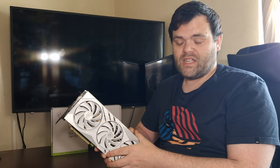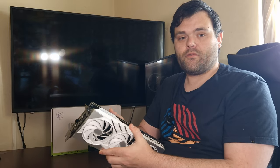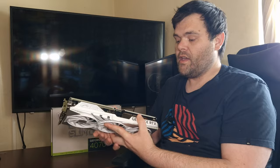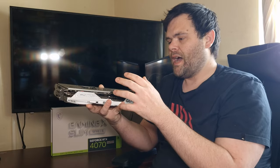My RX 7800 XT is clocked at 350 watts during gaming, pegged at 100%, so Nvidia is definitely winning on efficiency. This particular graphics card is the MSI Suprim X Slim — it's white and a slim version. The highest temperature I recorded during games was 65 degrees Celsius, which is within spec. The one thing I don't really like is the 12-pin high-power cable.